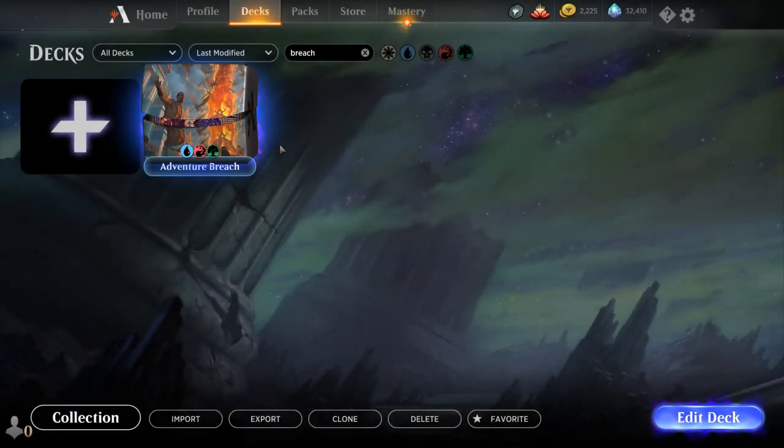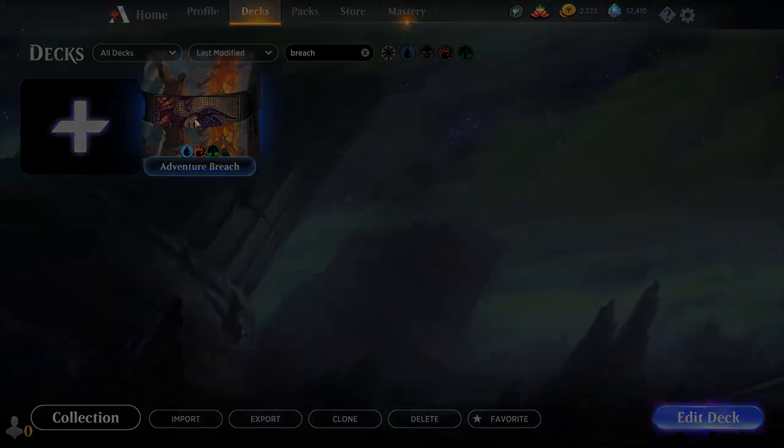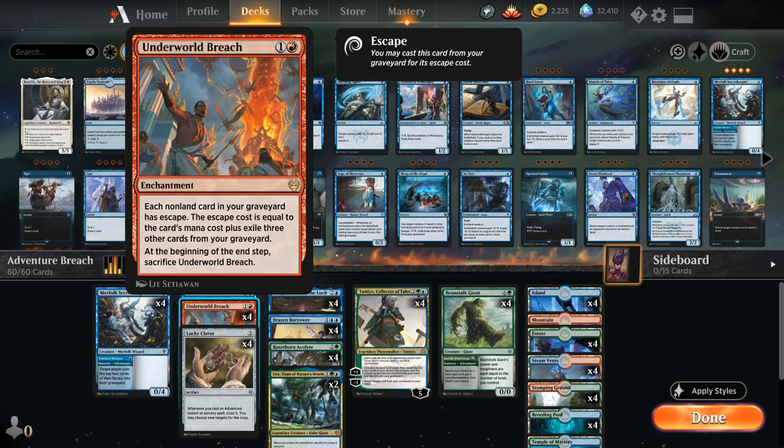Hello and welcome to another Magic Arena gameplay video. Today we're taking a look at a Temur Adventure Breach, a combo deck built around the two-mana enchantment Underworld Breach, which has been making the rounds in older formats. Underworld Breach says each non-land card in your graveyard has escape. The escape cost equals the card's mana cost plus exiling three other cards from our graveyard, so we can cast quite a few spells out of our graveyard — but at the beginning of our end step we sacrifice Underworld Breach, so we only get one turn.